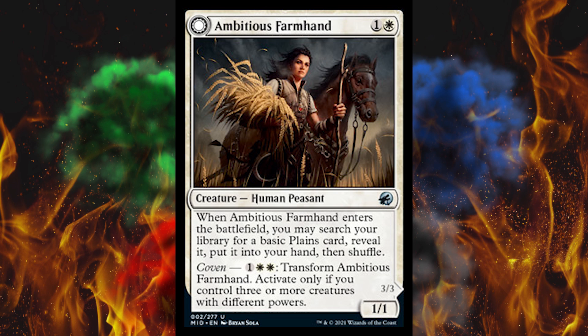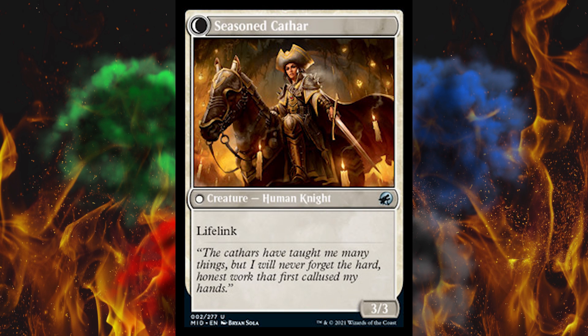Next up, Ambitious Farmhand — it's a 2-cost 1-1. When it enters the battlefield, you may search your library for a basic plains card, reveal it, put it in your hand, then shuffle. With Coven active, pay two white one generic to transform it. You need three or more creatures with different powers to activate. On the back it's a Seasoned Cathar — just a 3-3 with lifelink. Not a good card — close to a good card, but not close enough.